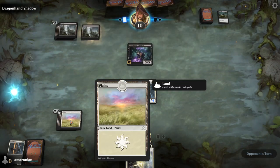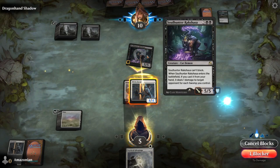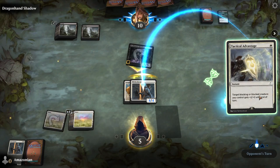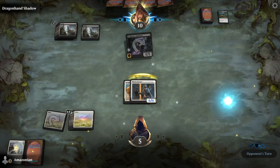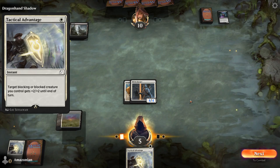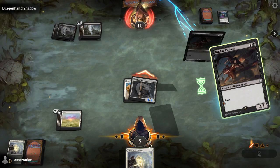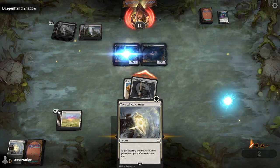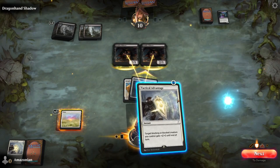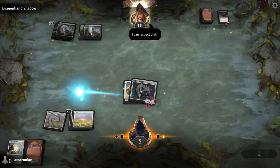Do not attack this turn, but do play your land for the turn. Click your Shrine Keeper and use it to block the Rakshasa. Lock it in as a blocker in the bottom right, and then cast Tactical Advantage. You can only cast this spell once you're being attacked and you've used your creature to block. You can also use this on the offense on a blocked creature. Now we're going to go to combat with our 4/4 Shrine Keeper. When they try to trade their two Nimble Pilferers for your Shrine Keeper using a double block, use your Tactical Advantage on your Shrine Keeper. This will give it an additional two power and two toughness until end of turn, which means it will survive their block.